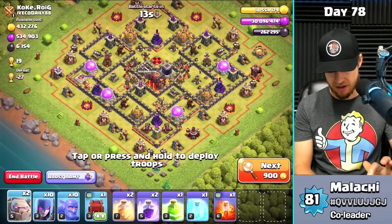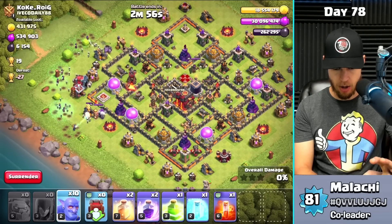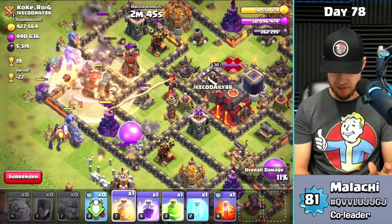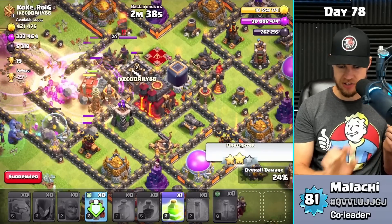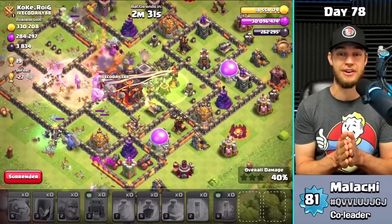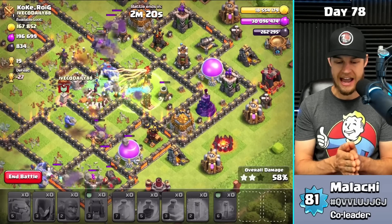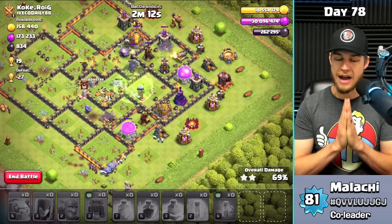Let's smack this base — it's a town hall 10. I'm coming in from the single inferno side: couple of witches on the left and right, wall wrecker, then bowlers across the way. I'll drop a rage and a heal, another rage and heal to get ahead of the game. Freeze the inferno tower, and poison. I probably should have put a rage and heal in the middle because this multi-inferno is going to absolutely melt my bowlers.